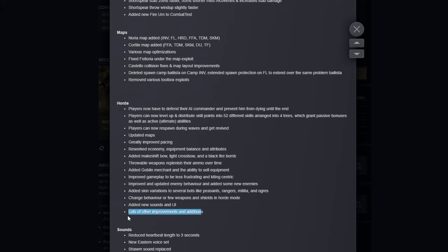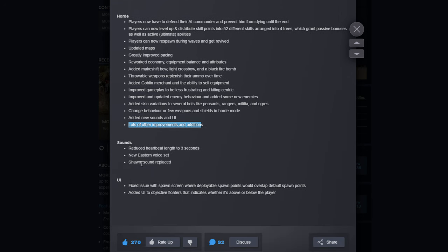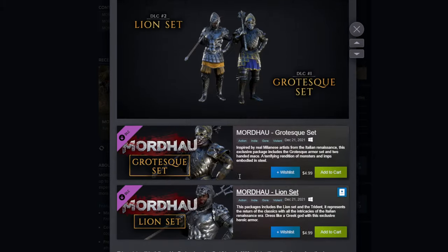Lots of other improvements and additions — they're just like 'it's more stuff.' Sounds: Reduced heartbeat length to 3 seconds. New eastern voice set — we'll have to check that out. Sham sound replaced. Fixed issue with spawn screen where deployable spawn points would overlap default spawn points — that was actually a problem I encountered a few times. Added UI to objective floaters that indicates whether it's above or below the player. Lots of cool stuff — let's hop into the game and see what's what.